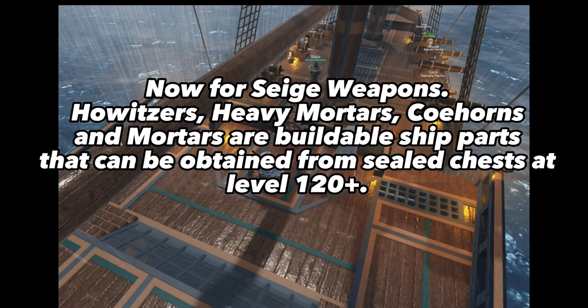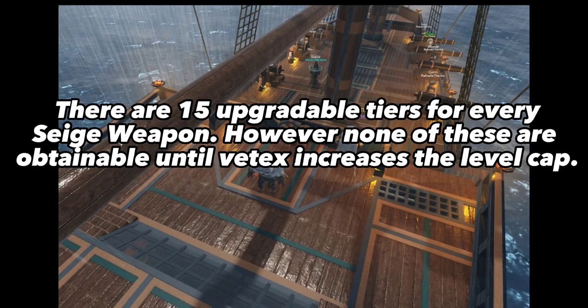Now for siege weapons. Howitzers, heavy mortars, cohorts, and mortars are buildable ship parts that can be obtained from sealed chests at level 120 and above. There are fifteen upgradable tiers for every siege weapon. However, none of these are obtainable until Vetex increases the level cap.